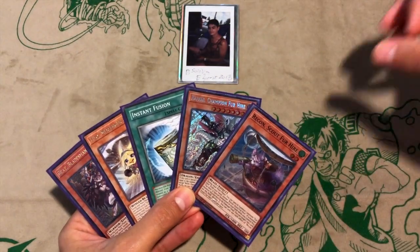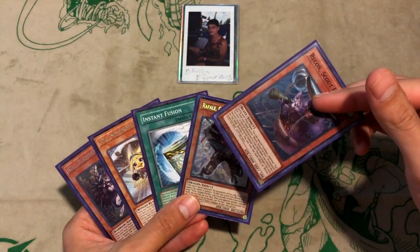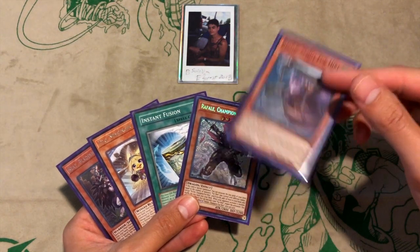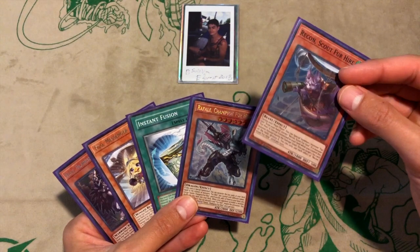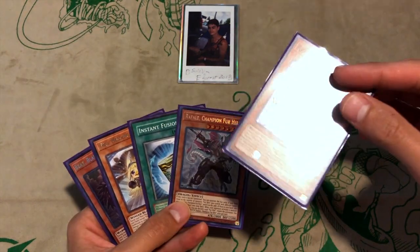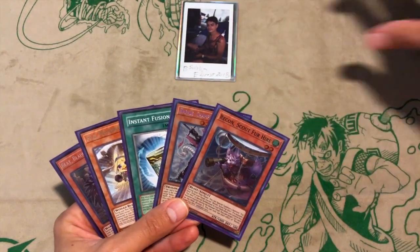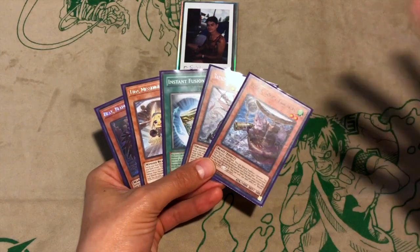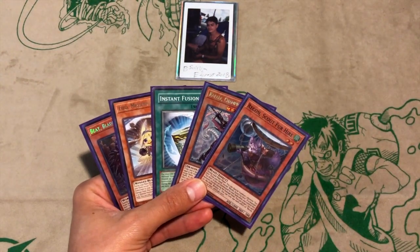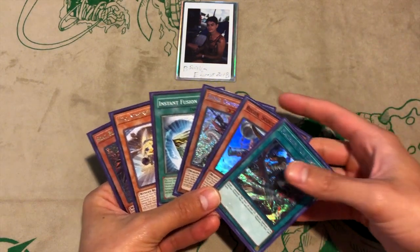We have Recon, which is able to pop a set card. Ideally you would wait until Folgo is summoned so that you can trigger this — chain link one Folgo, chain link two Recon — and then you'll be able to trigger Folgo's effect to draw a bunch of cards. Especially with this hand you should be able to do that. You're going second obviously, so no hand traps — you gotta just wait. You have an interruption immediately off the bat. I just hope this sixth card does something. Wow, that's even better — this is insane.